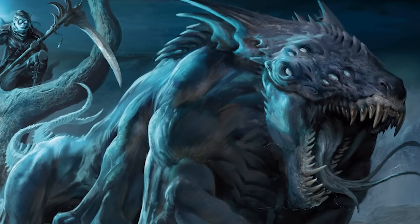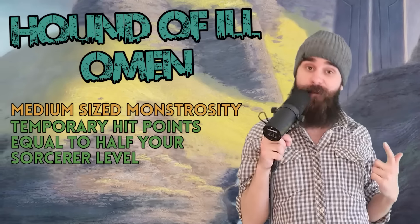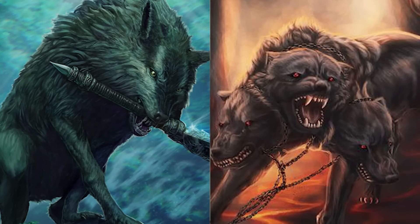At sixth level, you get the Hound of Ill Omen. For a bonus action and three sorcery points, you can summon a pet dog with the Direwolf stat block and a few extras. It's a medium-sized monstrosity, it gets temporary hit points equal to half your sorcerer level, and it can move through other creatures and objects. When it's summoned, you give it a target of another creature within 120 feet. The Hound always knows where that target is and must use its action to sprint towards them and attack. But here's the busted part: while your devil doggo is within five feet of the target creature, they have disadvantage on all saving throws against your spells. Just bonus action summon this boy next to your targets and then hit them with a devastating save-or-suck effect, like Polymorph or Dominate Person. Plus, you get extra damage every round from the psychotic bloodhound you just sicked on them.